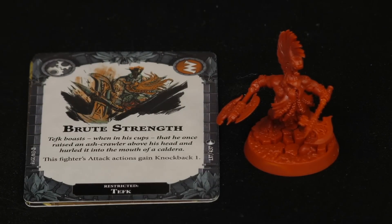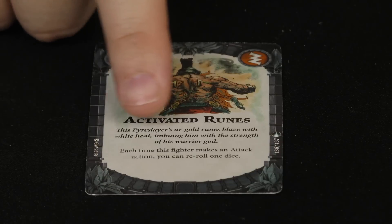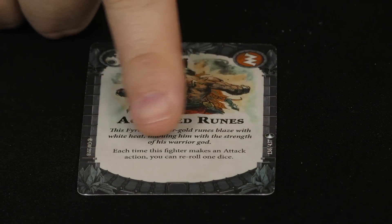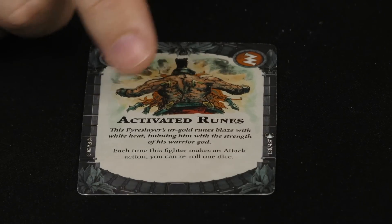There is one more faction-specific upgrade: Activated Runes. This can be placed on any of the four fighters in the Chosen Axes, and it gives them the ability to re-roll one die each time they make an attack. I really like that effect.